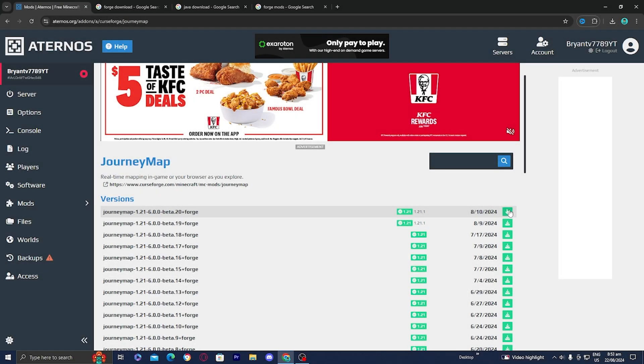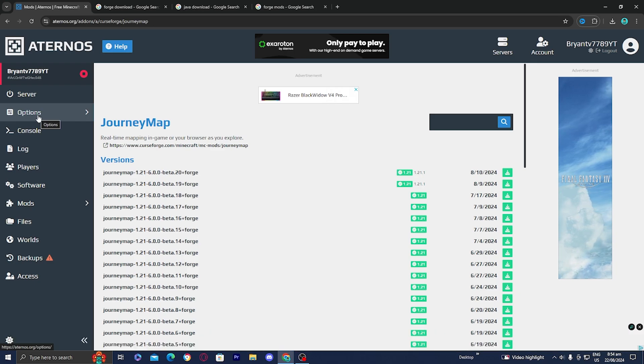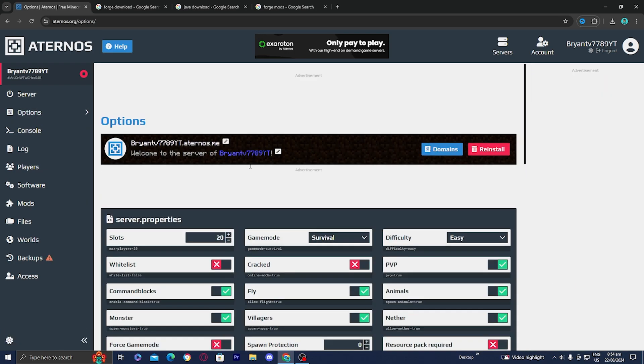I'm going to be downloading the most recent version right over here. Just press on this button and it will begin to download JourneyMap. Once you're done with that, go over to the left side and press on options.